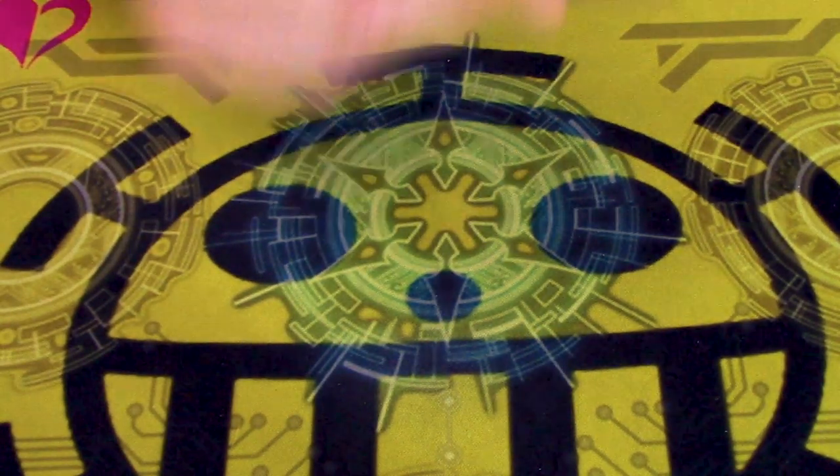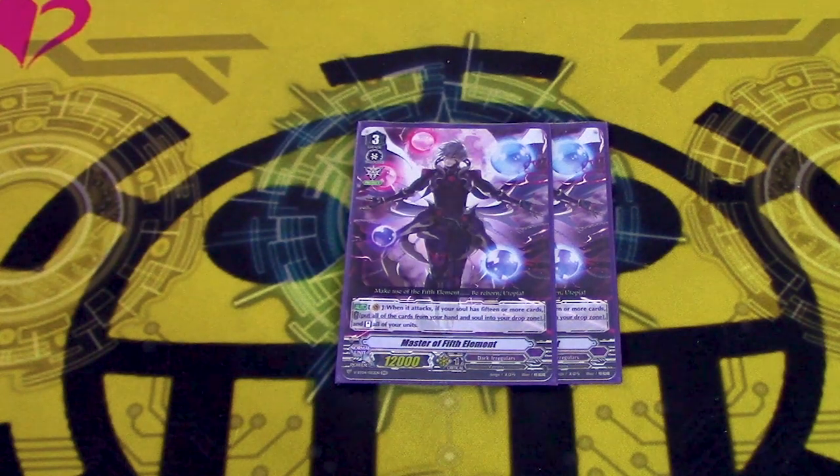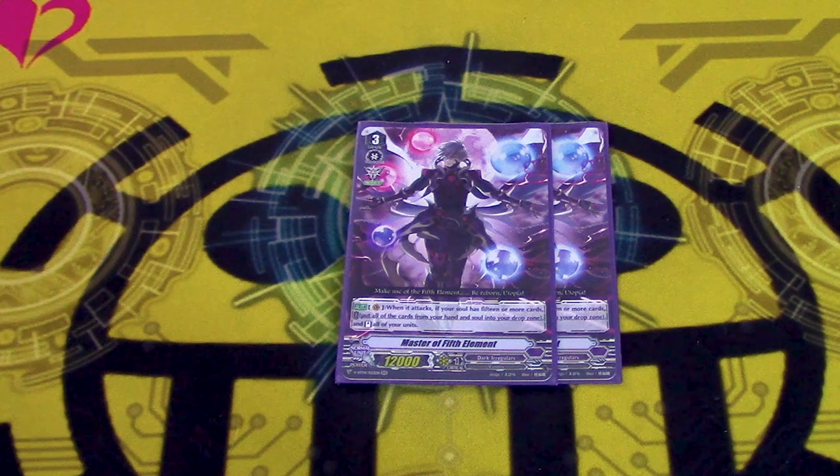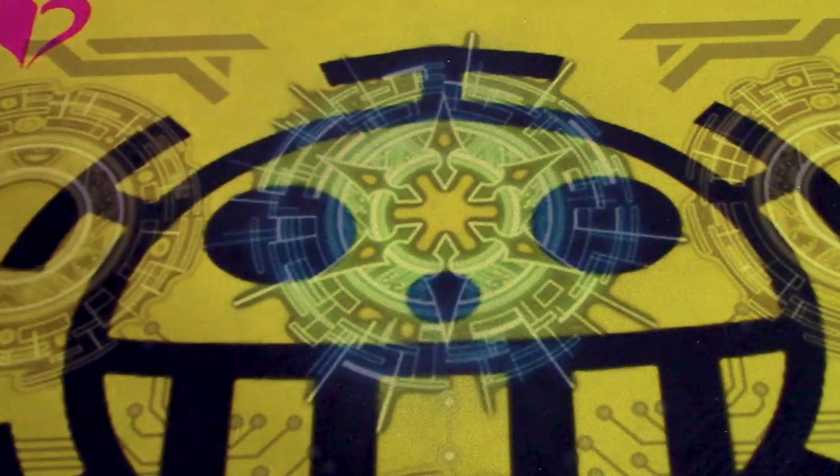We're running two copies of Master of Filth Element. On attack, if you have 15 or more in soul, discard everything, soulblast everything, stand all of your dudes. You use this after you use NLK's skill, so you have Protect 2s to make this column bigger. You call Enigmatic out after you attack, put it in with Vanguard so you still get three attacks, and Moth is gonna have a crit because it's being ridden from Death Anchor. It makes for a really good finisher, and if you have Doreen columns set up, it gets really stupid.